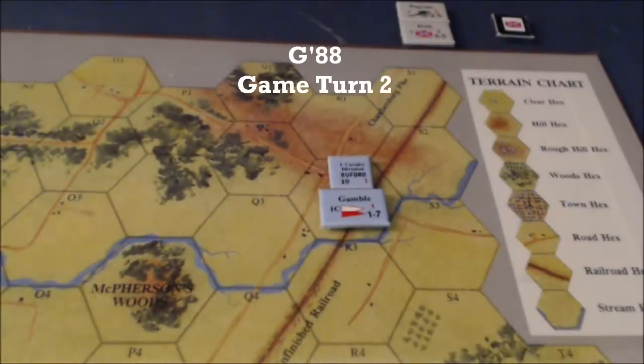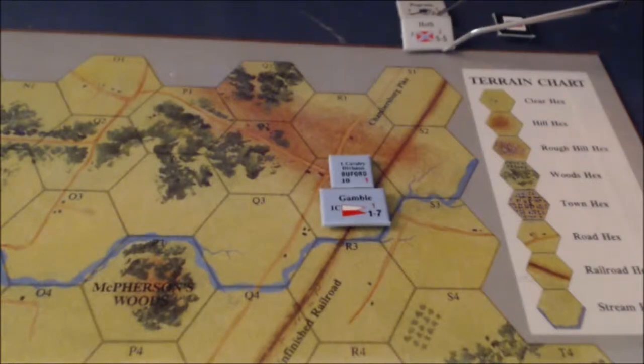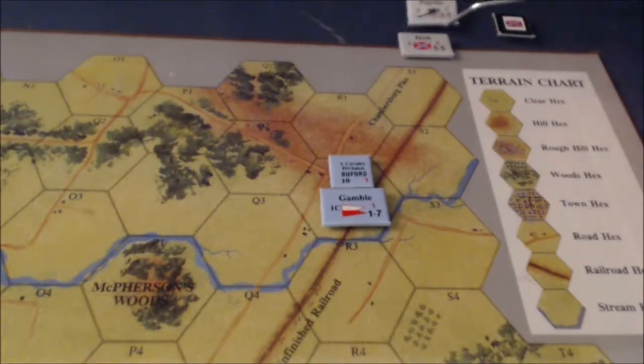Here we are at the beginning of game turn 2. It's the Confederates' Movement and Combat Phase. They get reinforcements this turn — we'll have Heath's division and then we'll have the Pegrom artillery batteries.